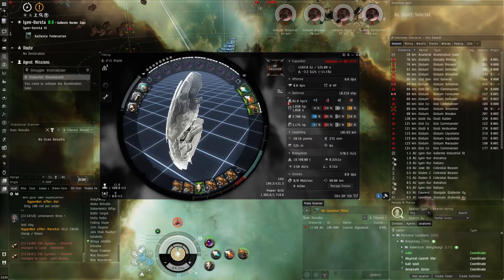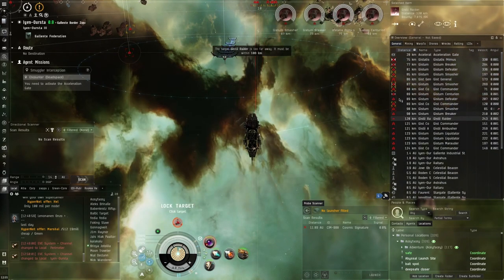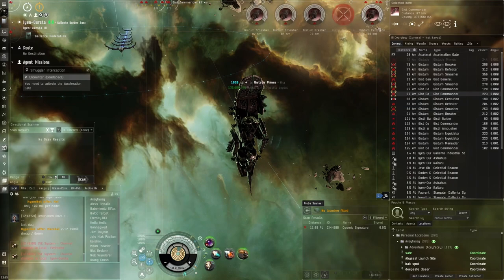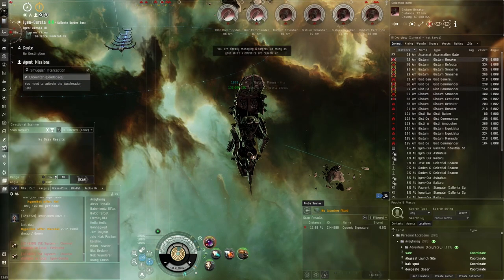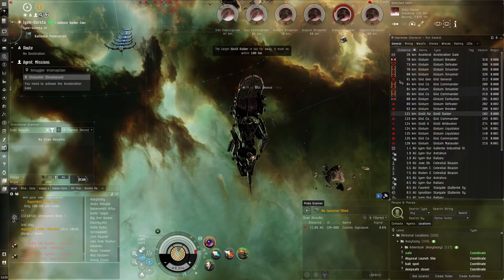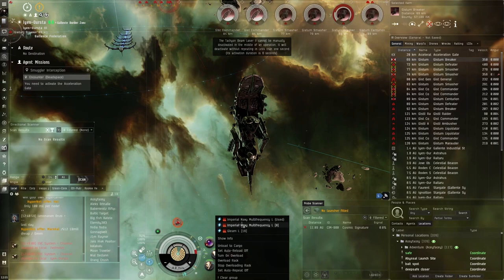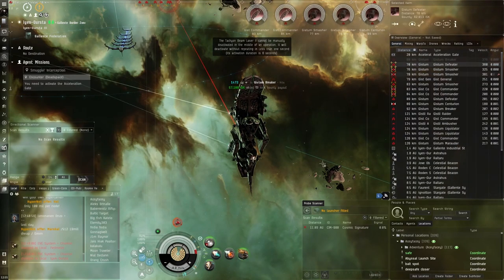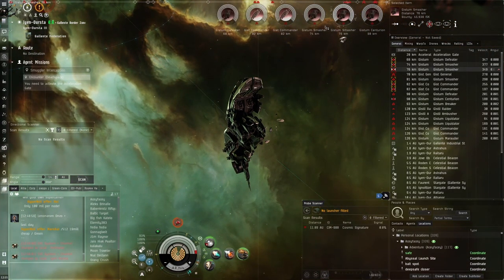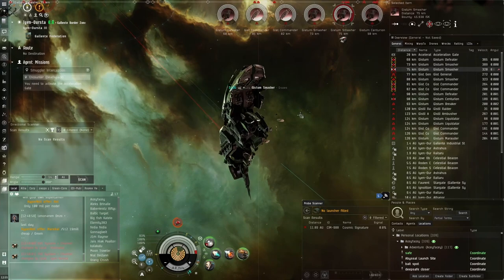We'll start locking up frigates soon. The cycle time is very slow - I'm used to the Paladin's fast cycle time and we don't have that luxury here. But I'm pretty happy with how fast we're destroying these guys - it seems quite quick. I notice the Angel Cartel NPC icons look quite glitched. I hope CCP fixes that soon because it looks quite bad. Switching to Multi-Frequency now - we should be able to hit anything with Multi-Frequency because we've got pretty good falloff.